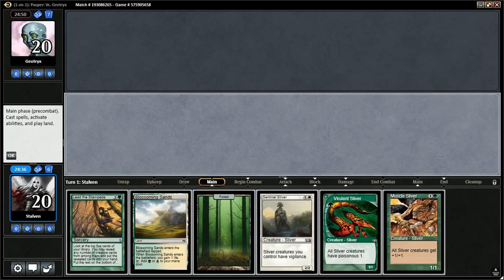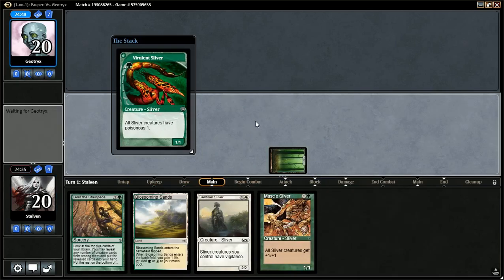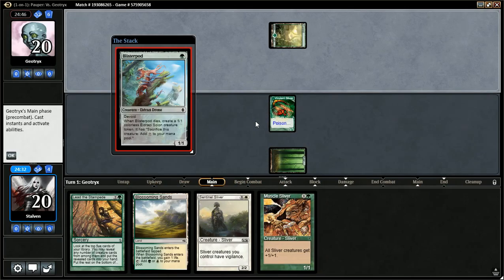Let's start off with our Poison Sliver. There is an argument for using Blossoming Sands and then slamming out the two drops, but I'm going to get in with that early Poison if I can.